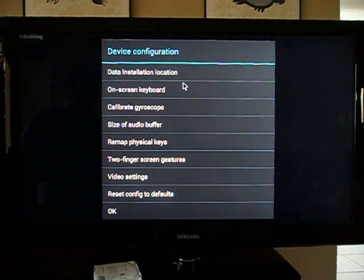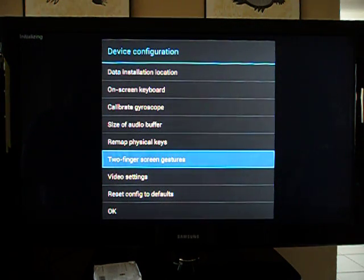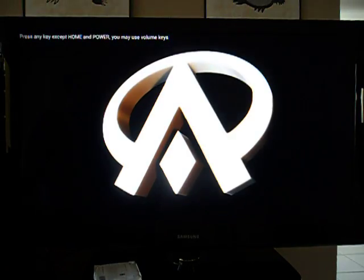You can change where it installs your data — if you don't want to put it on your SD card because you're running out of room, you can put it on your USB. You can also remap the keys.